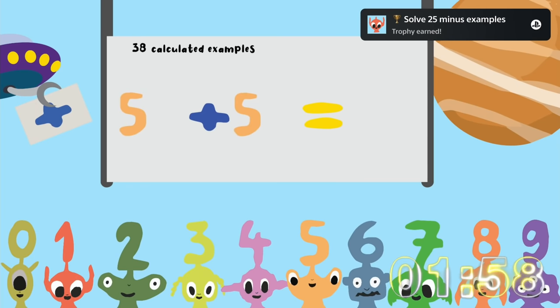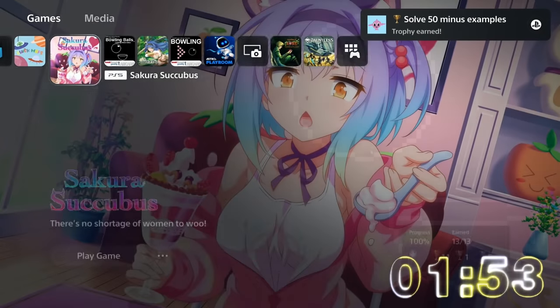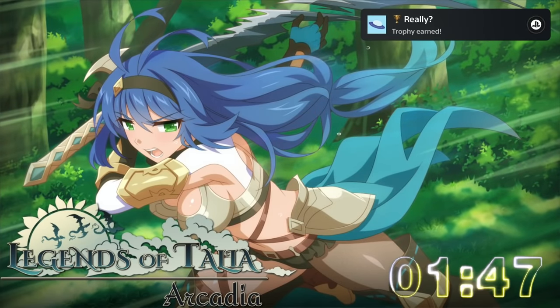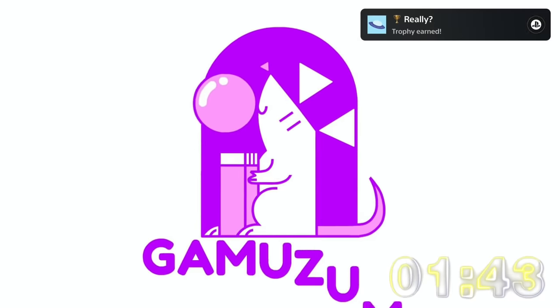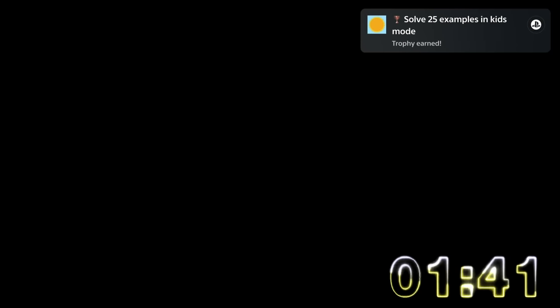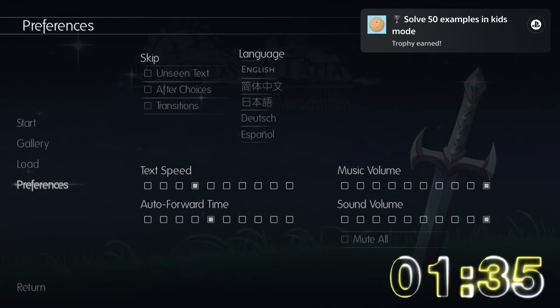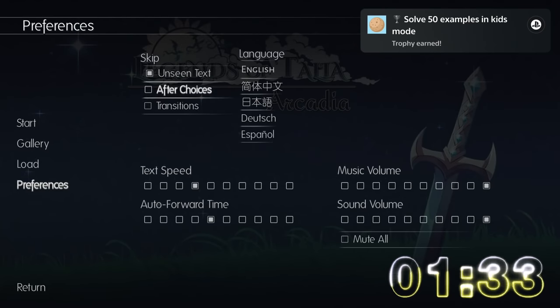As soon as we hit 50 examples we're jumping right into the next game, which is Legends of Talia. I think this is the easiest and fastest platinum of all time. It's a visual novel but there are no choices. Once the game starts, go to Preferences, enable unseen text, after choices, and transitions, and set the text speed to fast. Then start a new game, press R1, and after a minute you'll get your platinum.